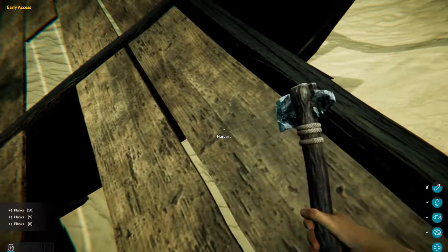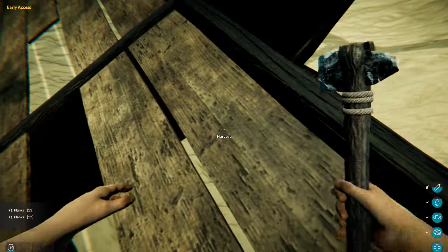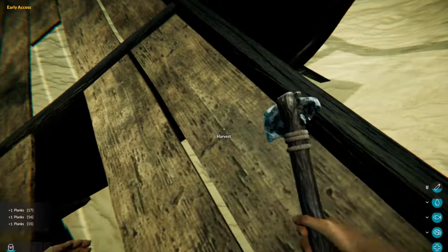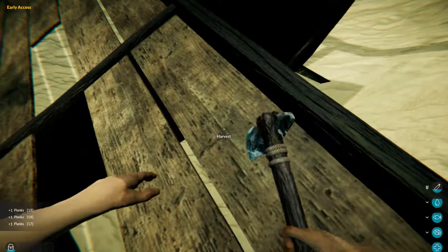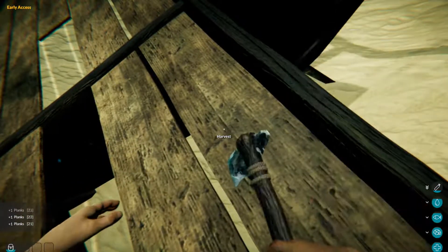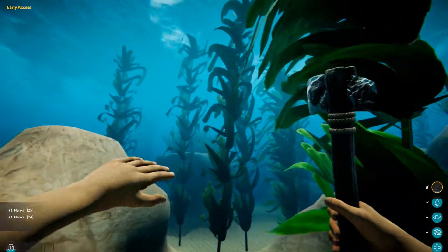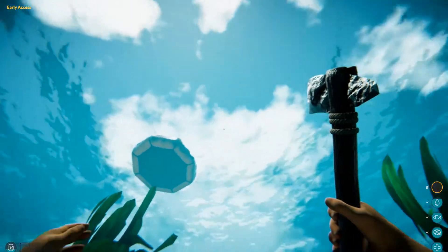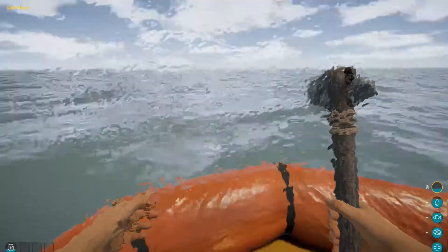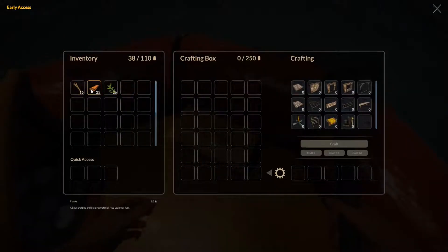There's supposed to be some caves and other things we can explore, and more reefs to check out since the last time we played. I need at least 24 planks. The faster we can get a spear the better because we're going to need one in order to get fish, in order for us to have food. That's something we have to build as soon as possible.